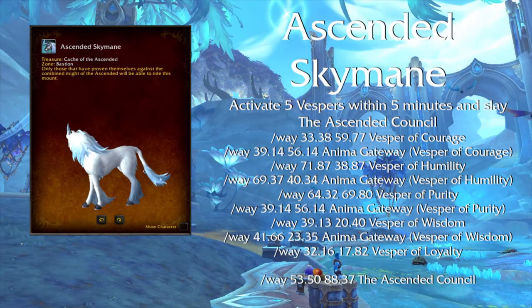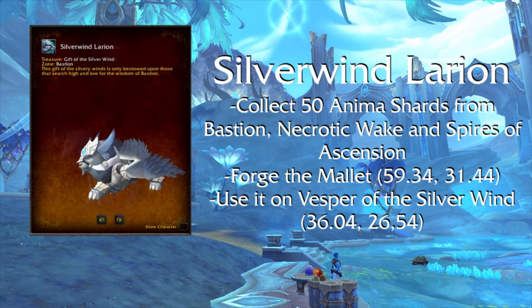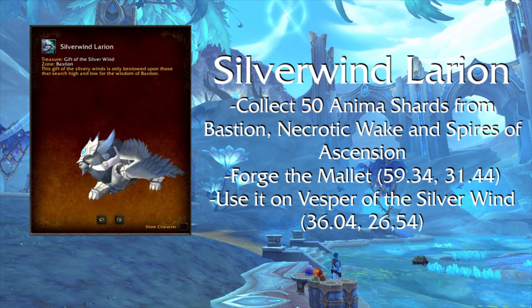Ascended Skymane — there are 5 Vespers in Bastion that must be activated by 5 players within 5 minutes of each other, which will spawn the rare Ascended Council. Coordinates for the Vespers and the Ascended Council are on screen. Silver Wind Larion — first you need the Crystal Mallet of Heralds, for which you need to find 50 Anima Shards in Bastion, Necrotic Wake, and Spires of Ascension and turn them in to Forgelite Hephasius. Coordinates for all the shards are in the description below. After collecting them all and crafting the mallet, go to these coordinates for the Vespers of the Silver Wind, which will give you the mount. Note: shard progress is account-wide.